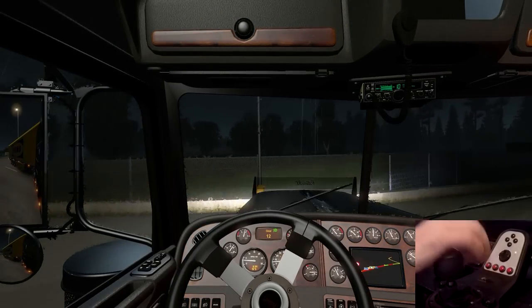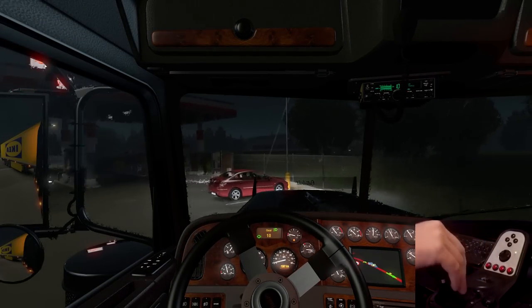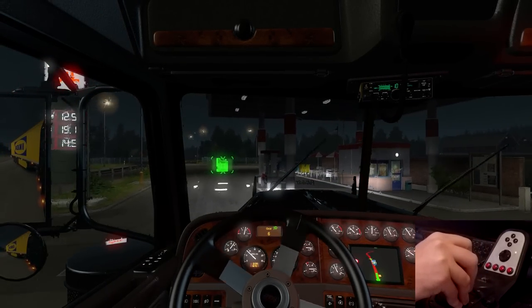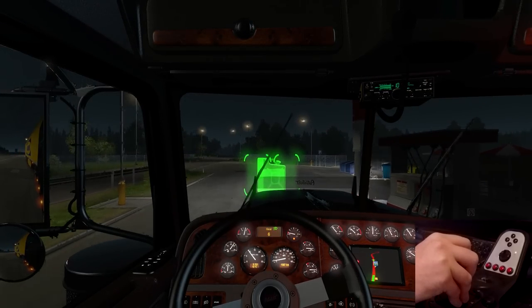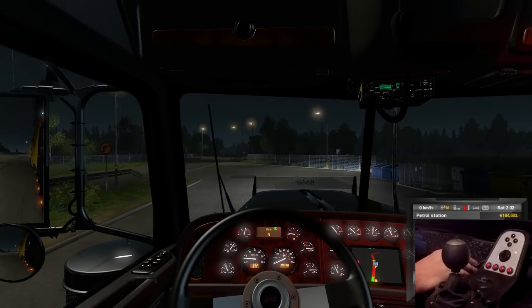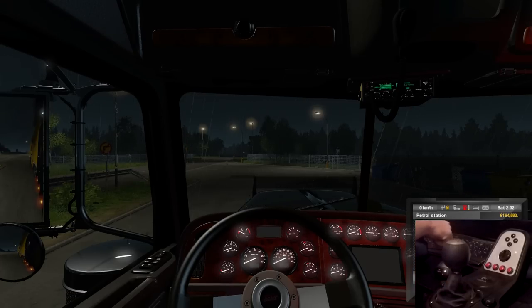12th gear — look at that rain effect, it looks so good. Back down to 10th, all the way down to 6th. We're good, pull up in here. Neutral, hit the brakes nice and easy. Parking brake set, turn off the truck. We'll fill it up.